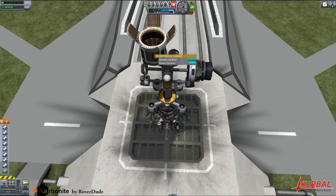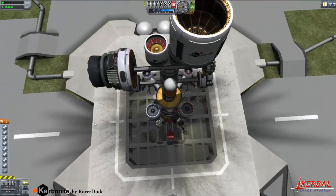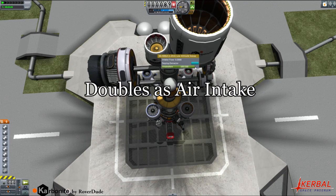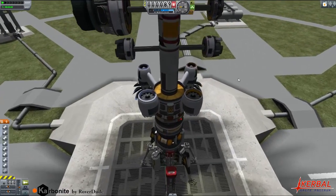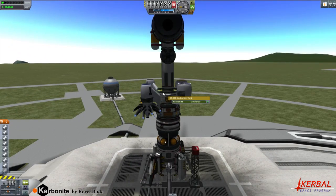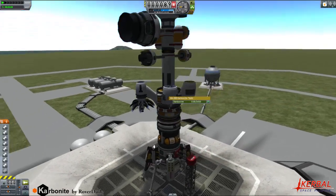Let's retract. And then we have a low atmospheric collector for planes and things. Next, we have some fuel tanks. We have the standard 1.25 and a 2.5 - only one short 2.5, though there are plans to add more.